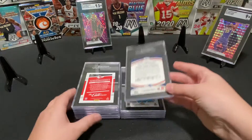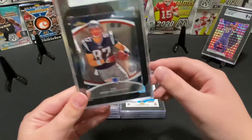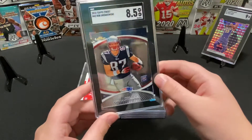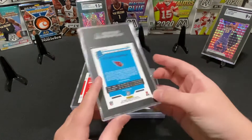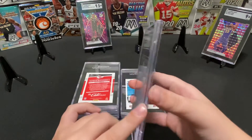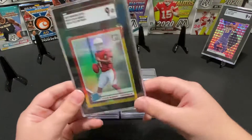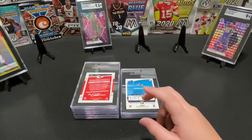This is a Gronk Topps rookie — sick one, Topps Finest. Optic Kyler Murray Rated Rookie — this one got a 9. Oh, this is the red-yellow prism — put this one over here.